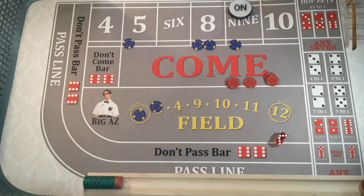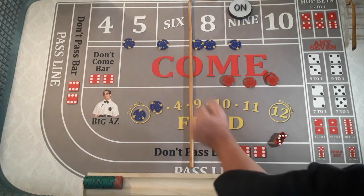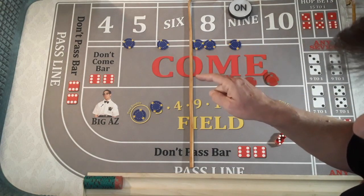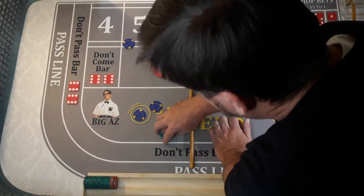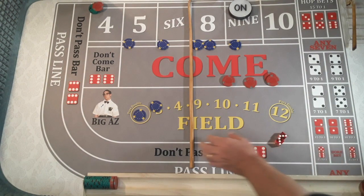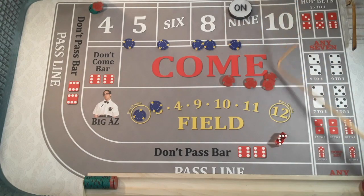That's exactly what we needed. You might be saying, well Big AZ, what are you talking about? We didn't hit anything. You're right, we didn't. But we're going to make money. We've got $10 on the small — that's going to pay me 30 to 1. I'm going to get $300 if I roll a 4. But what if I don't? We're not going to win. So what are we going to do? I've got to be smart — I'm going to lay it and buy the lay for $105. If I roll a big red, I'm going to lose my $10, my $5, and my $10 — I'm going to lose $25.